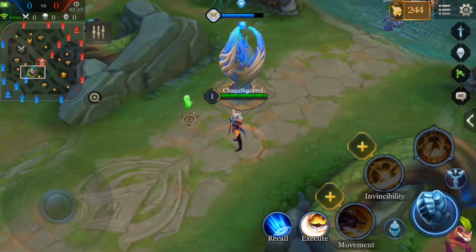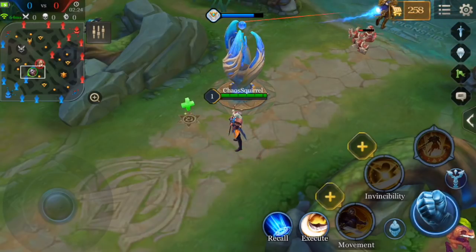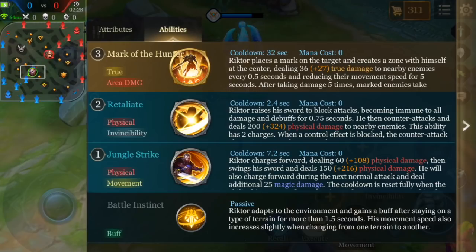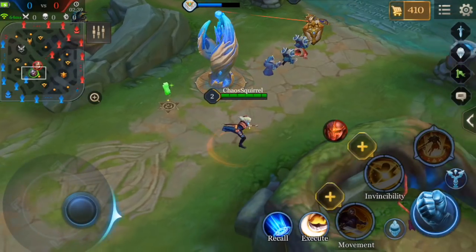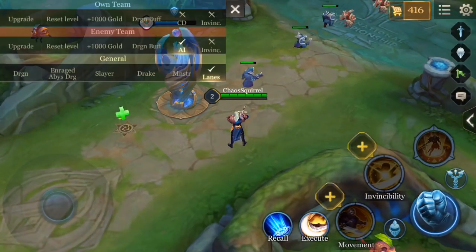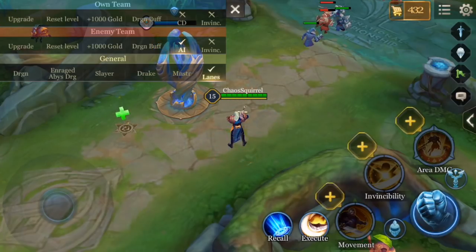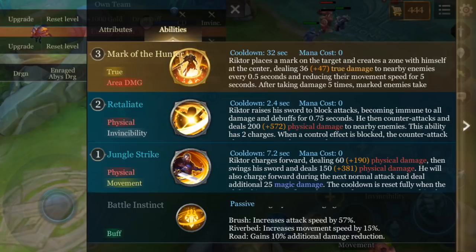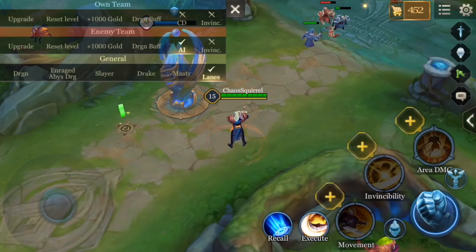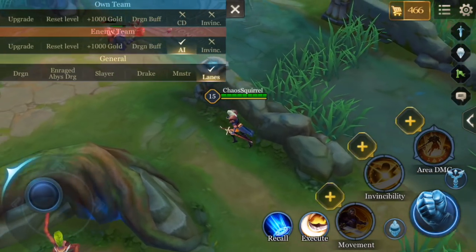Here we are in Hero Trials. What I want to show everybody is one of the nuances about Richter's passive: the attack speed actually changes as you gain levels. At level 1, the attack speed is 15% in brush. Riverbed movement speed is 15%, and on the road, damage mitigation is 10%. When upgraded to max, he gains increased attack speed every level. At level 15, attack speed is all the way to 57%. Every level, Richter's attack speed goes up by 3% additionally for his passive.